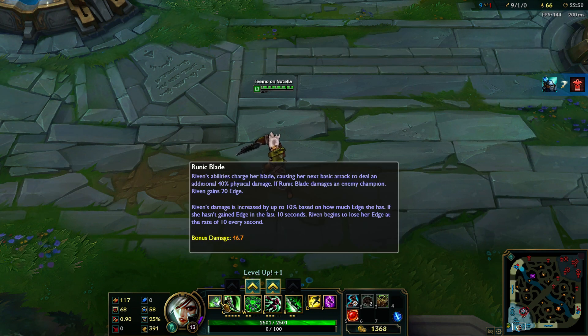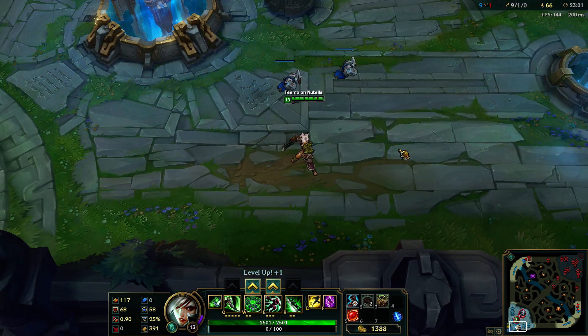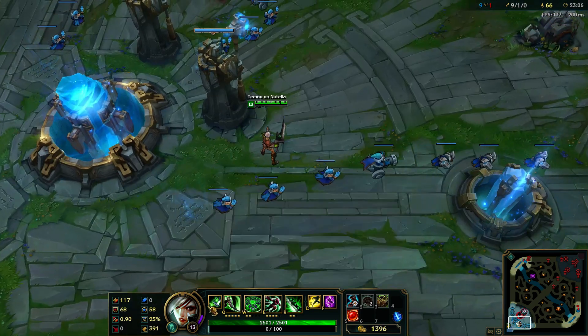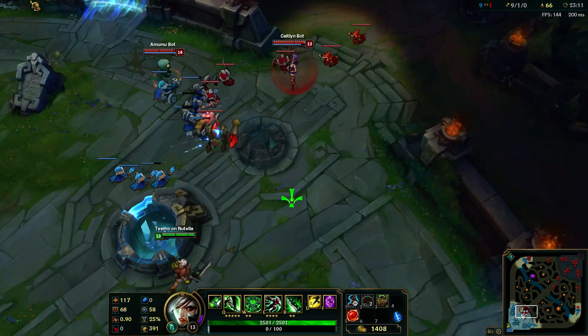If she hasn't gained edge in the last 10 seconds, Riven begins to lose her edge at the rate of 10 every second. So you basically just start decaying your edge when you don't attack anyone for 10 seconds. To gain edge you need to attack enemy champions — let me show you how it looks.